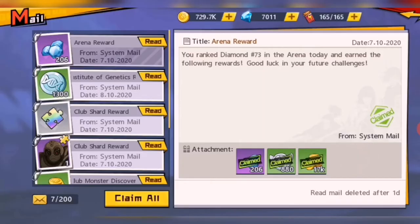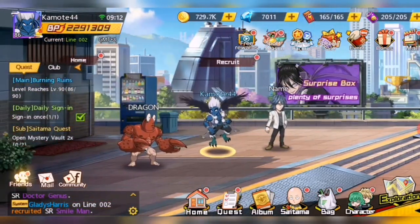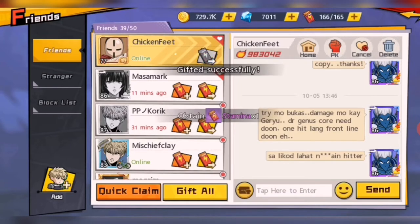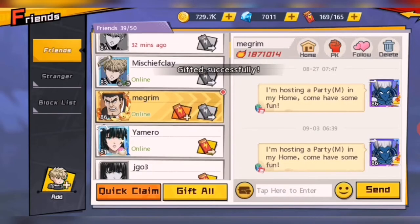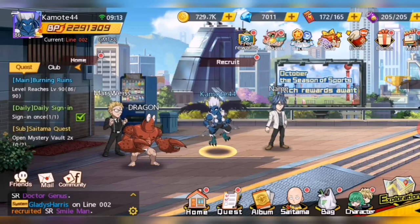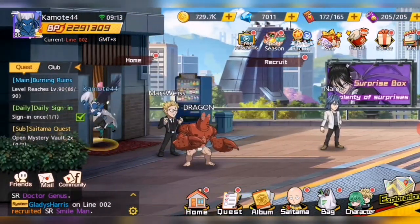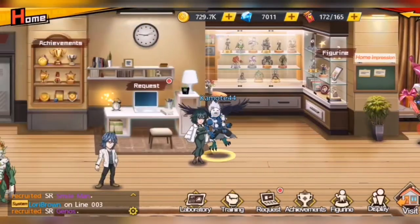After that I check my friends' notifications to see if I received any messages from them. I also send stamina to friends who have given me some — it's like giving back to them. I also check if they are active, because if not they will be deleted. Once done with notifications, I go straight to home and check for requests.